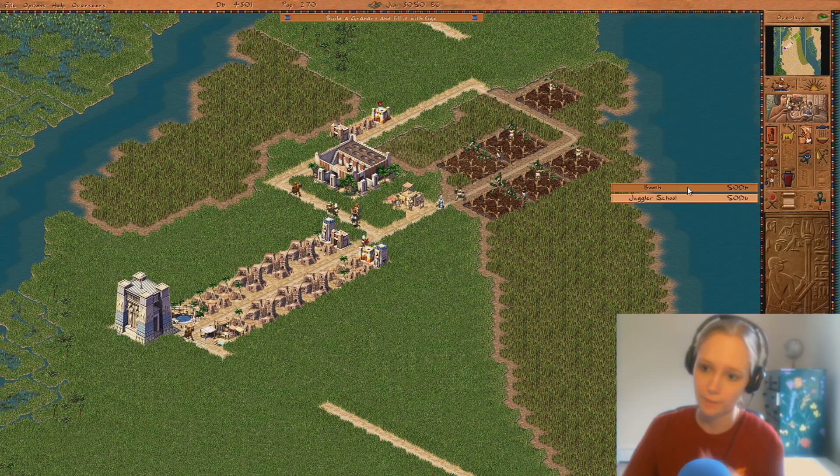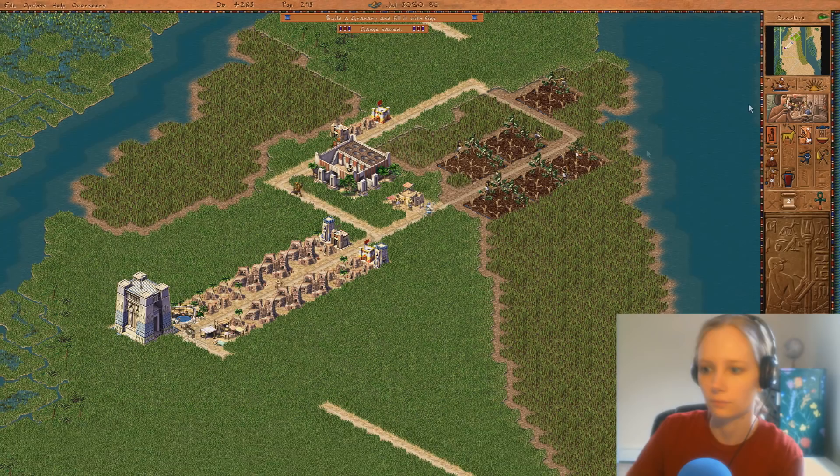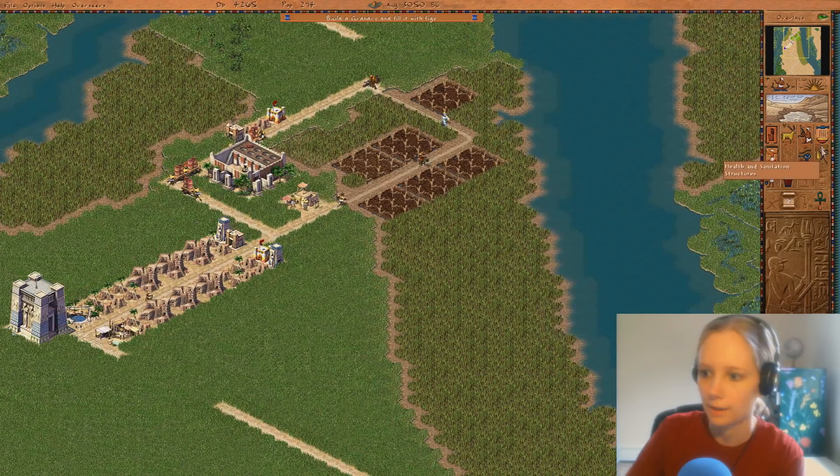Eventually we will need booths and juggling schools. We're just going to wait until they get figs. Okay, there we go — now we're getting a bunch of figs. Everything's employed. I could build a village palace.